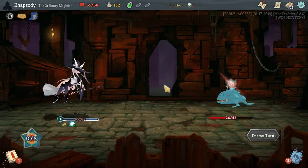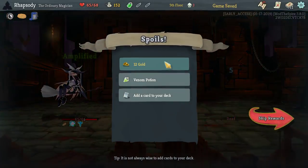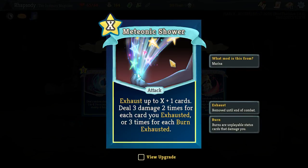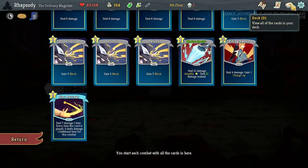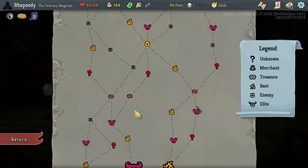Happily double defend there. Master Spark is the final card in the deck, so — boom! Just blow the enemy up. Meteonic Shower: exhaust up to X plus one cards, deal three damage two times for each card you exhausted, or three times for each burn exhausted. We want burns before we pick up Meteonic Shower, but I think because we picked up the Star Barrage just to get us through standard fights, we can use the Meteonic Shower to whittle down the deck a little.